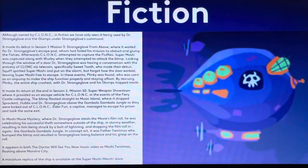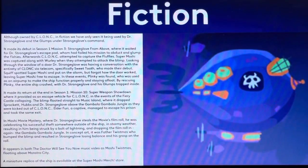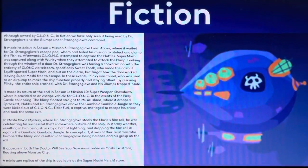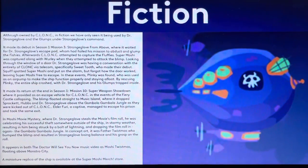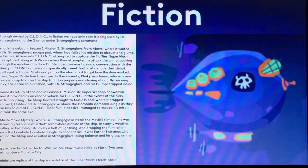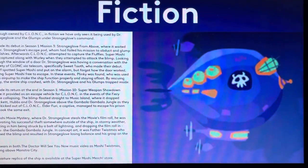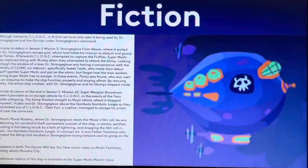Moving on. In these events, Plinky was found, who was used as an air pump to make the ship function properly and stay afloat. By rescuing Plinky, the entire ship crashed with Strange Glove and his glumps trapped inside. Plinky — the squeezy tickle huff from the Toonie set. I already talked about it before. Plinky was discussed on episode 305, so watch that after you're done with this one.